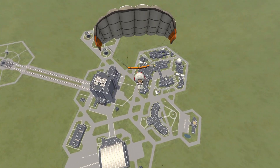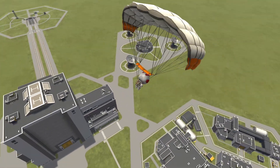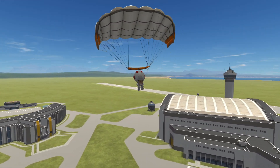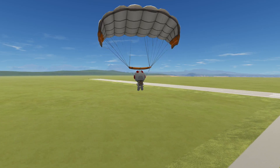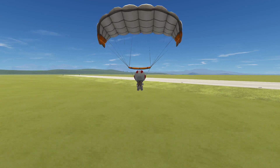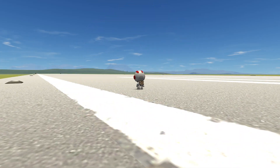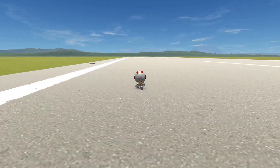Hello everybody, and welcome to this new low mass mission on this channel. This will be my attempt at a low mass mission to Moho and back. The craft I have put together weighs exactly 1,447 kilograms on launch. This mass excludes the mass of the Kerbal, which is the standard on both my own and ZG Alpaca's minimalist missions list, and the Kerbal will not be having any cargo with them, such as an EVA pack or parachute.